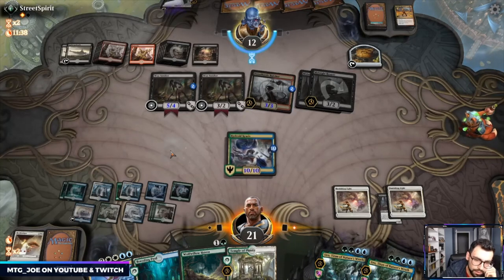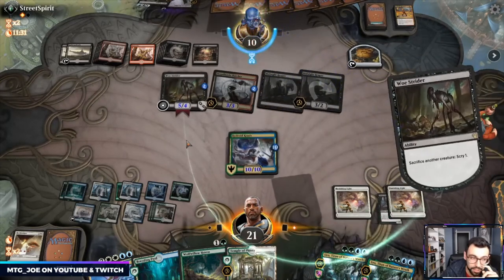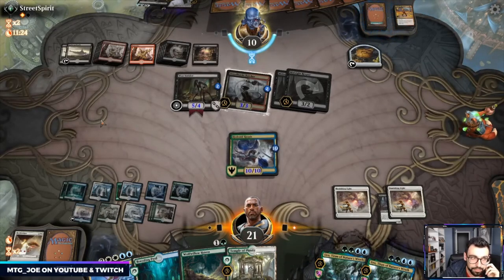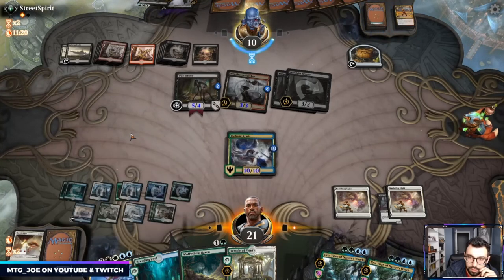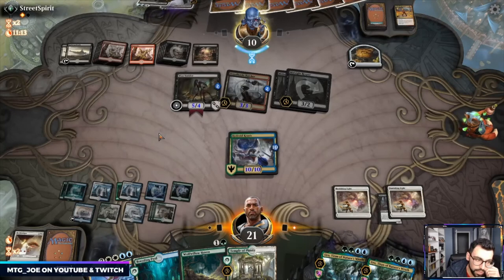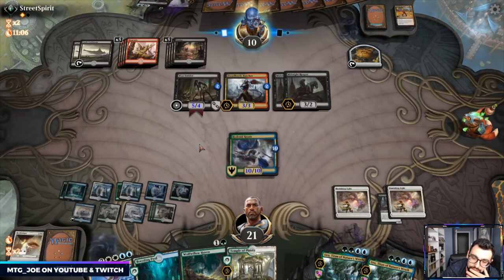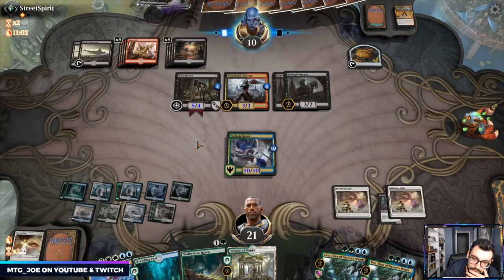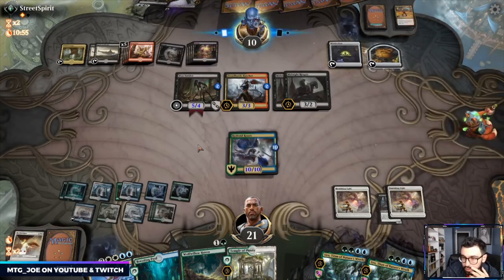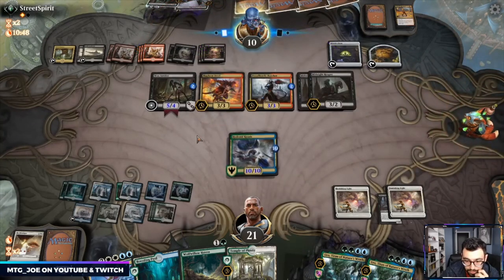Just keep at it — ranking up in Mythic was easier than getting through the slog of Diamond and Platinum, especially early in the month. We've been stuck in Plat tier. I missed my board wipes in Doom Foretold.